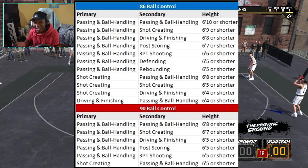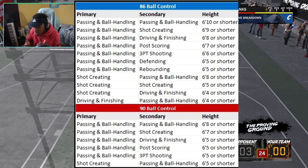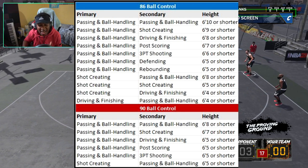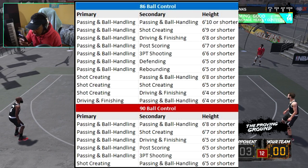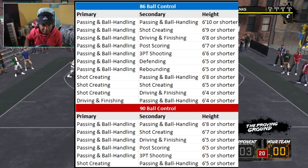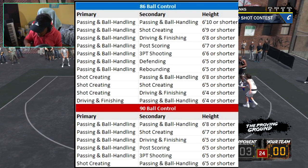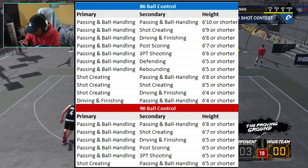For level 3 dribble moves, you have to have an 86 ball handling. As you see on the chart right here, these are all the archetypes with 86 ball control and also a 90 ball control, and it tells you the height. Looking at the primary passing and ball handling archetype, almost every single one of them has an 86 ball control. So if you want to be able to speed boost and pull off some great dribble moves, make passing and ball handling your primary archetype — your secondary can literally be anything, even though the height is definitely going to change that.